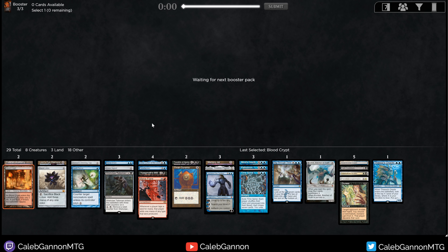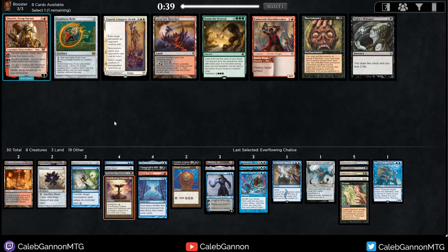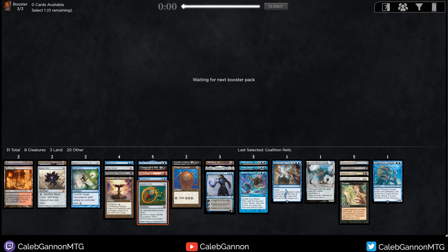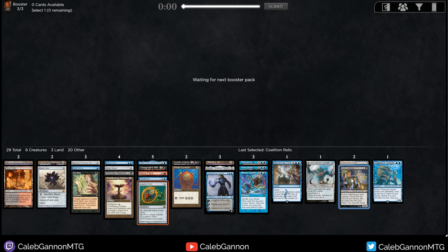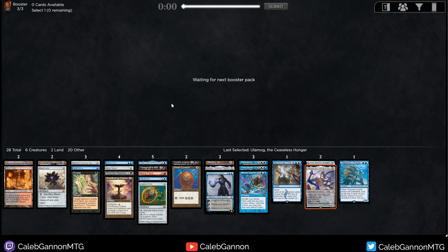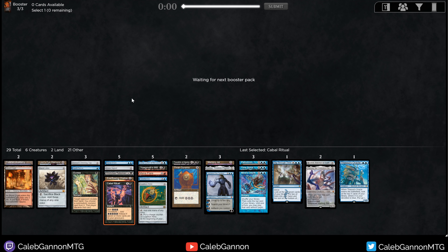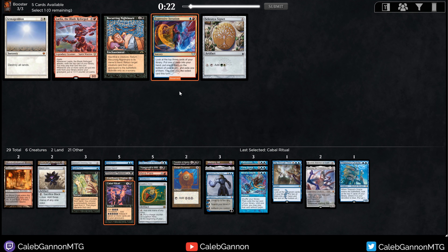Tezzeret being able to get Wishclaw Talisman is pretty relevant. Kozilek being hittable off Mind's Desire is something. Everflowing Chalice, Ancestral Vision. I have Time Twister and Time Spiral and a bunch of expensive cards — just going to take Chalice. Kuddle the Forge Master is fine, but Coalition Relic is like the perfect card — that solves my mana woes and ramps me. Now I could probably main deck Duress. Thassa's Oracle — I like Ulamog the Ceaseless Hunger. I like Ulamog more than Kozilek, I think. We get Cabal Ritual too — that's great. Mirari's Wake is tempting, but if I cast Mind's Desire I should be winning anyway. Expressive Iteration came around — have people read this card?